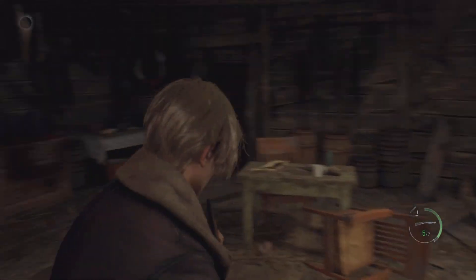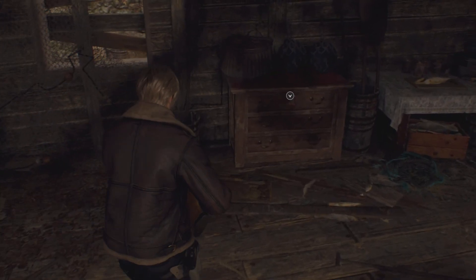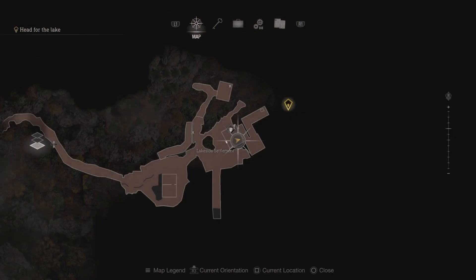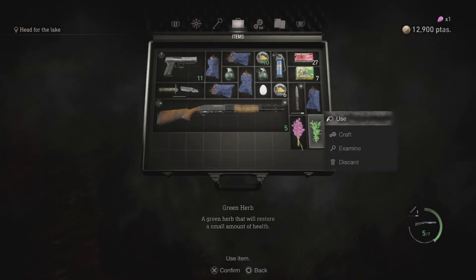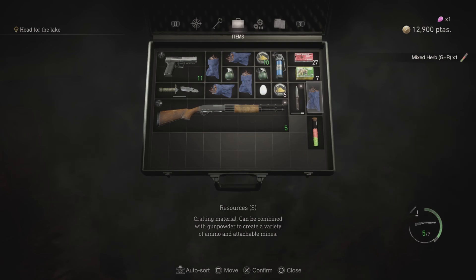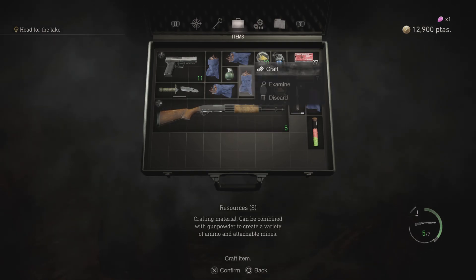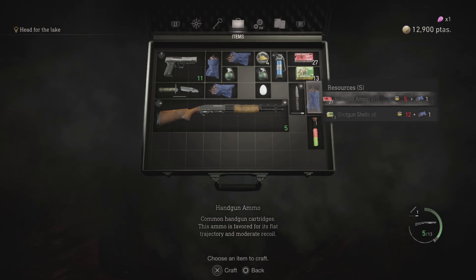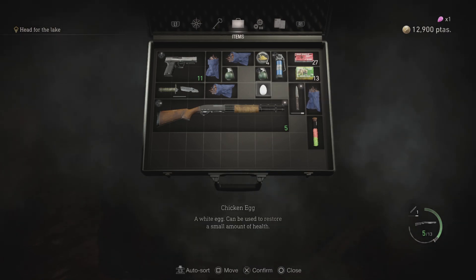Ouch ouch. We're getting the pumpy out for this. Yes please - don't we have another red one? Yes we do. Let's make some shotgun ammo because we have loads of resources - they don't stack apparently. And we have an egg. I've got some healing back at least.